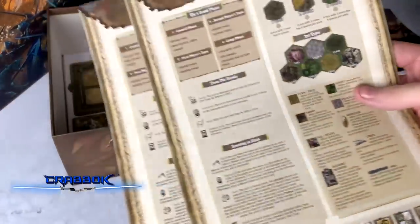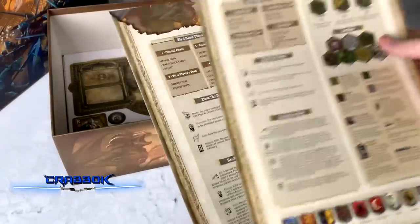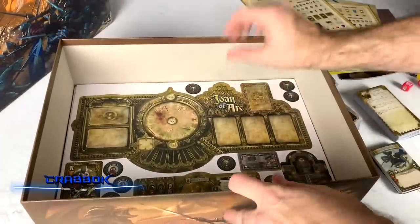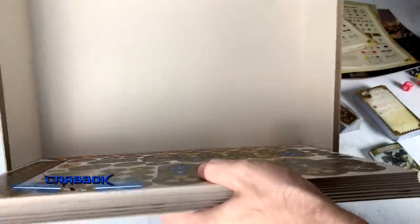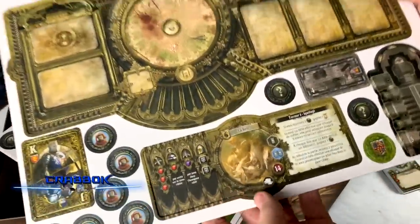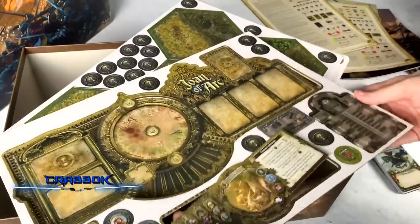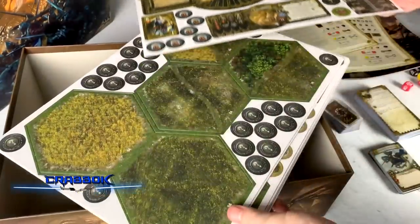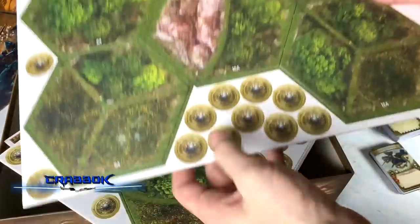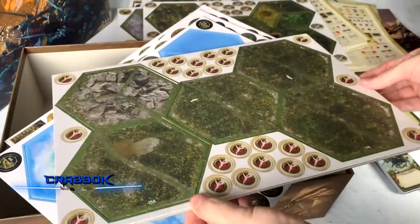These are player aids, which are going to have - I love when games come with a player aid, even though it's a big one. These look like they're two of the exact same thing. But when you have so many things to reference for a new game, these may keep you from having to keep going through the rule book over and over again, so I definitely appreciate that. We've also got all of our punch board - whoa, that's a lot of cardboard. This is thick cardboard. This is why the box was so heavy. This is like our main area - we're going to have all our hex tiles for building, and they're all double-sided. Lots of hex tiles and other tokens.